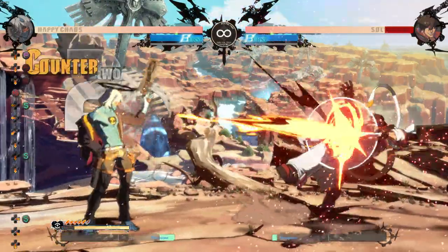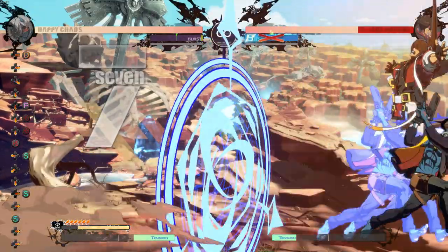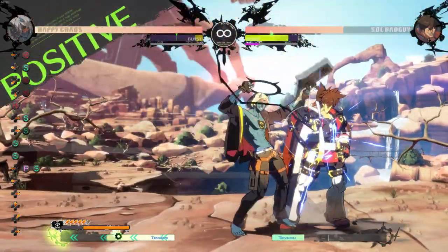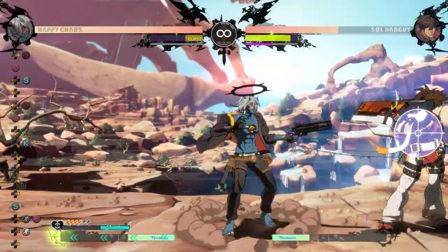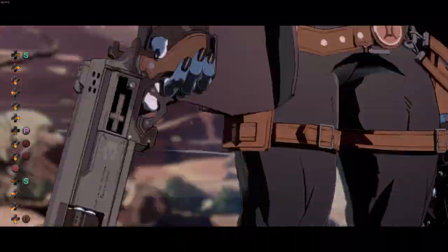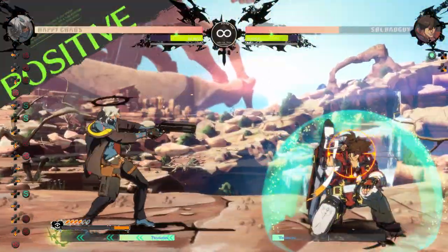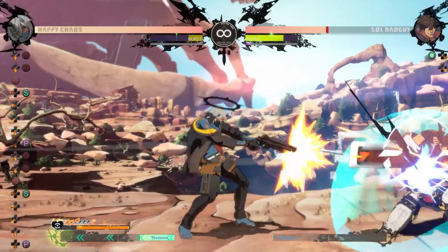Because Wild Assault gives you a hard knockdown on wall break without meter, this lets you set up some really powerful setplay by letting you use the higher meter build to go for looping mix-ups while they're completely unable to burst if they didn't do it before the first Wild Assault connects. Here I go for three mix-ups, and after they got hit low, I was able to do another Wild Assault to lock them out of burst while building the meter to do a super to two-touch. Alternatively, you could use this meter to really commit to the zoning aspect, doing Wild Assault to lock them out of bursting while keeping yourself out of range of mashing.